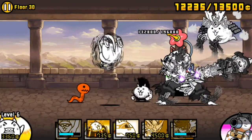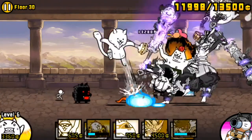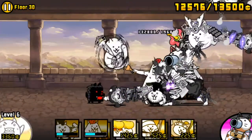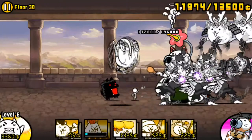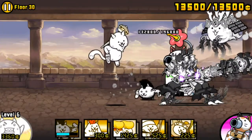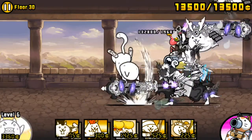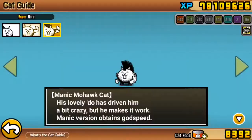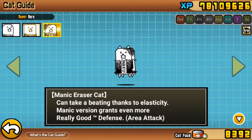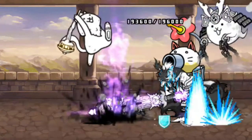Meat shielding is one of the most important aspects of Floor 30, and choosing the right meat shields to use is the first step toward victory. Due to the way Hermit attacks, conventional meat shielding tactics will not help you here, and you must instead rely on a few meat shields, spawned sparingly at very precise moments. There are 3 standard meat shields for this stage: Manic Mohawk, Manic Eraser, and Rice Ball. I'll go over each of them in detail, starting with Mohawk.